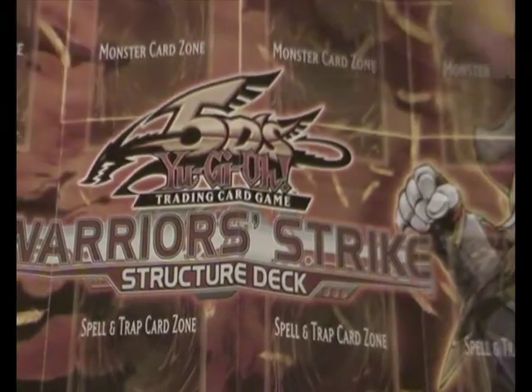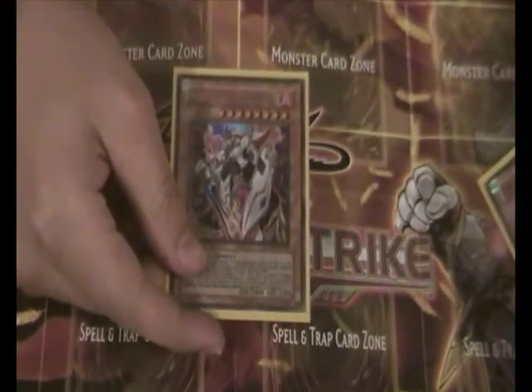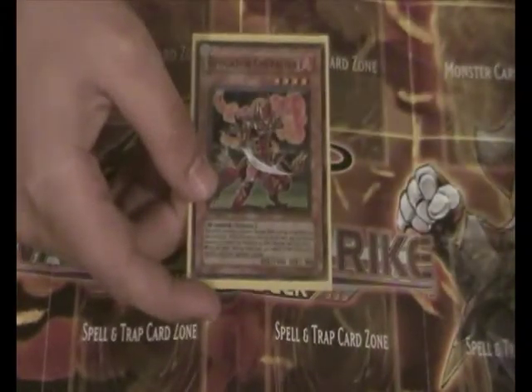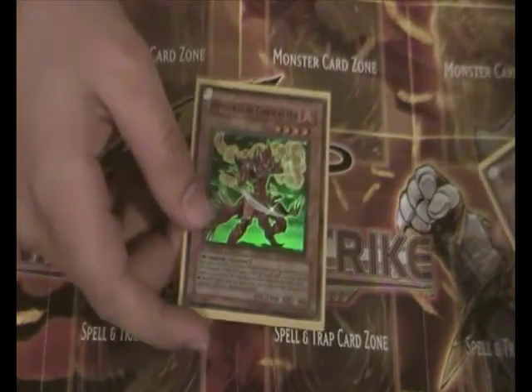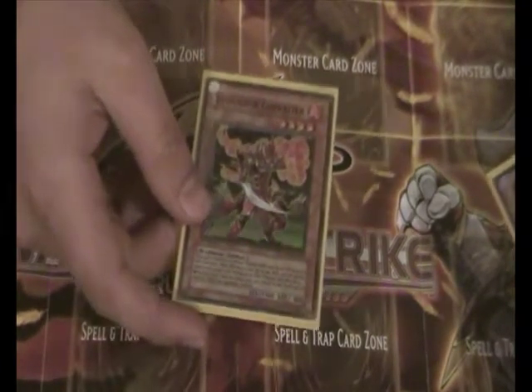Alright guys, so I've got the rundown of the deck. The main big guy is Phoenix Gearfried. He's a Gemini and he's the main Warrior in the deck — good card. Evocator Chevalier is in there too. The interesting thing is you get three holos in this deck: two super rares and an ultra rare.